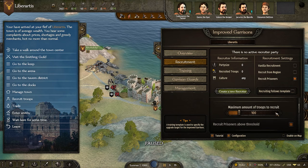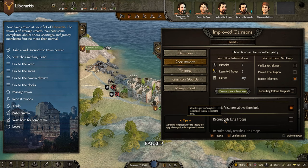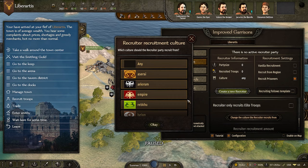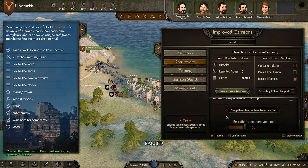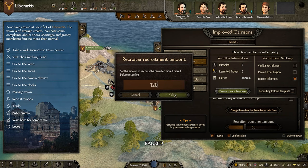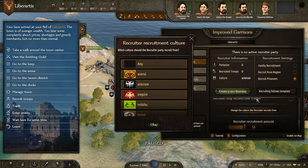The maximum number of troops that can be recruited is 100 — I'll leave it at that. You can also configure the recruiter to only recruit elite units. You can change the culture of which faction your recruiter recruits from — we'll pick this faction since it's the one we've taken. You tell it how many soldiers the recruiter should get; we'll say come back when you have 100 men. So whenever the recruiter hits 100 soldiers, he comes back to the garrison. Then we'll also tell him to recruit from this culture and send him out.